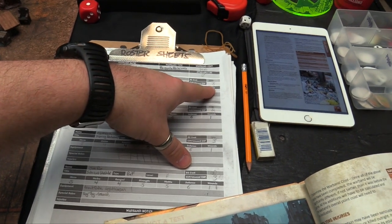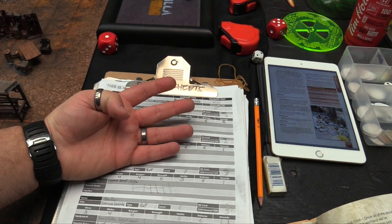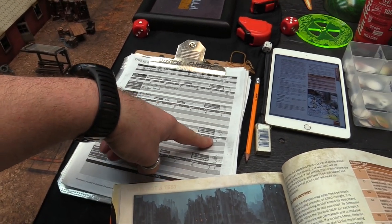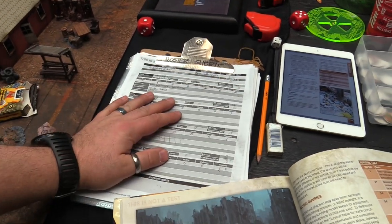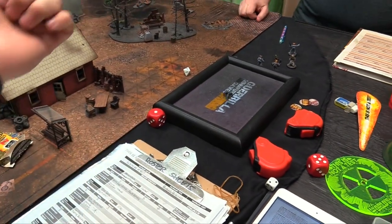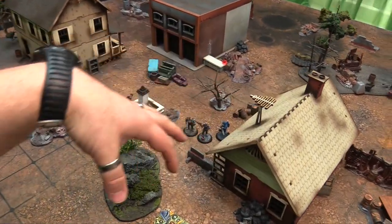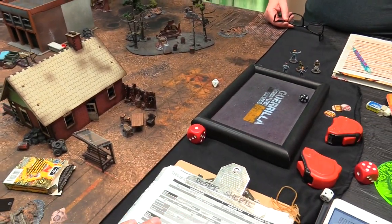Atticus gets 8 XP for controlling the objective, being the winning war band leader, and taking part. Goes to Level 6 — needed 2 wounds. Brother Lane gets 2 XP for surviving. Calhoun gets 1 for the wound he caused, plus 1 survival. Joe Rowe gets plus 1 for the wound he caused plus surviving — just enough to buy a level. Rolling d10 — Atticus gets a 1: choose a skill. He learns Reactive, giving plus 1 to activation tests.